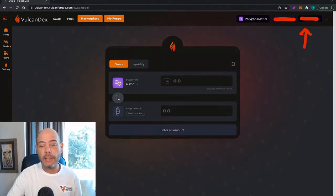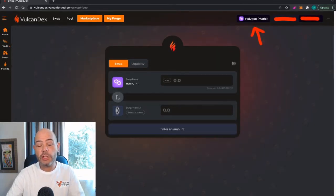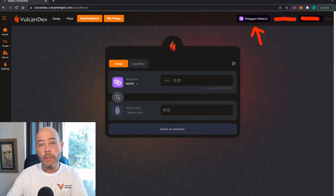Once you have that associated, you can choose what network you want to be on the Vulcan Dex. The Vulcan Dex currently uses Ethereum and the Polygon networks, and soon to be the Binance Smart Chain network — and I would imagine soon to be Elysium at some point. But right now you can choose between the Polygon and the Ethereum-based network.